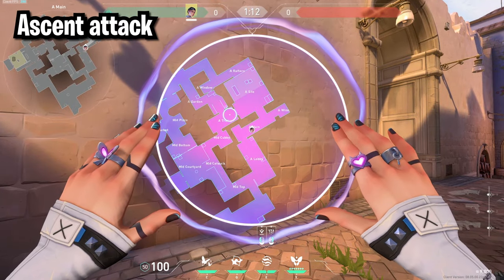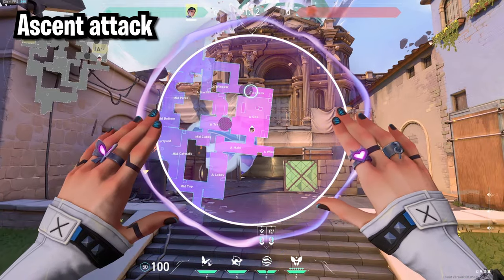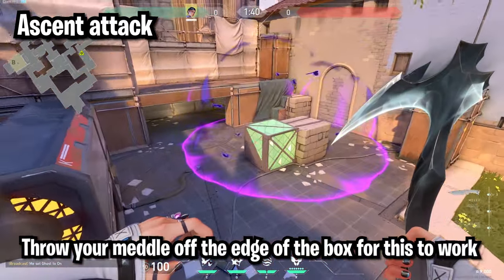For hitting A side you can throw one smoke in tree and your second one over at heaven. Just make sure your heaven smoke doesn't go out too far, because if it does your enemies are going to have an easier retake. When you're about to hit site you can run through your metal off of this box to hit anyone at dice.